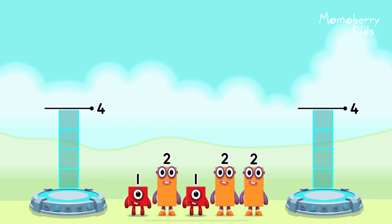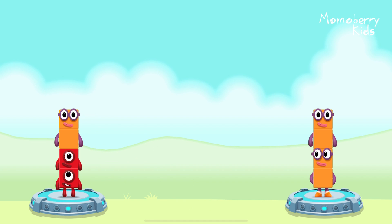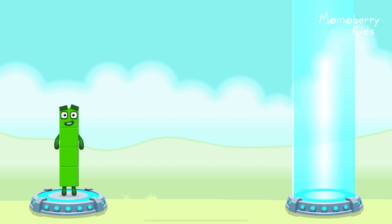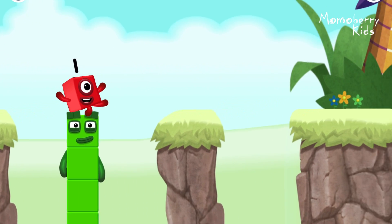Share the number blocks evenly to make two groups of four. Two, one, one, two — you solved it! One plus one plus two equals four. Two plus two equals four. Four equals four. I am four. Have we met before? Good job! Two, two, four, four.